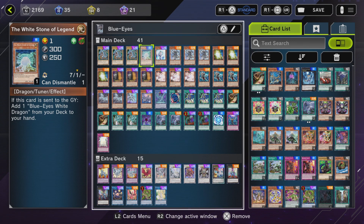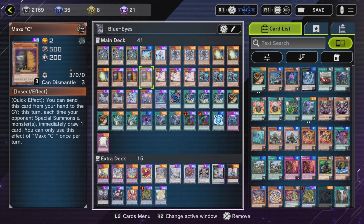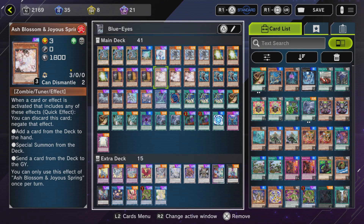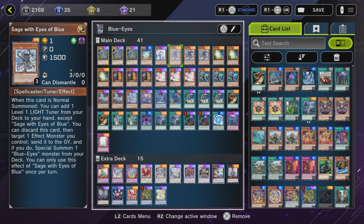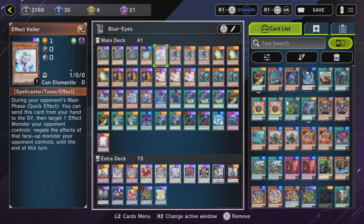Hand traps. We are on the Master Duel standard: 3 Maxx C, 3 Ash. In addition, we are playing 1 Effect Veiler, due to Sage with Eyes of Blue's effect to search a light level 1 tuner. This is essentially for negation.